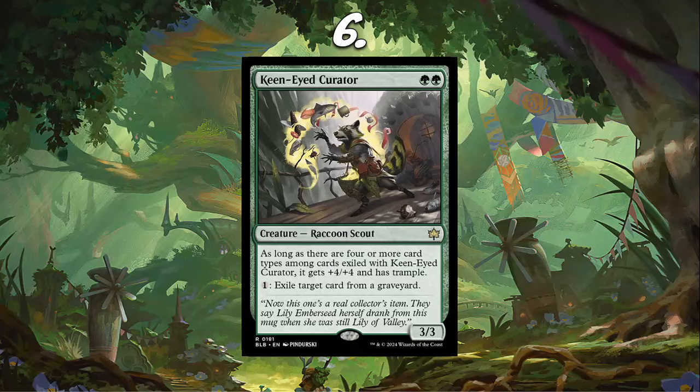The biggest comparison is Scavenging Ooze. Scavenging Ooze is a completely different card just because you get immediate growth and you gain the life, which is pretty awesome. But Keen-Eyed Curator can get really, really big — if you exile four cards with Scavenging Ooze it's going to be a 6/6, so this is a 7/7 trampler, you get a little bit bigger. But the life gain on Scavenging Ooze is really, really good.